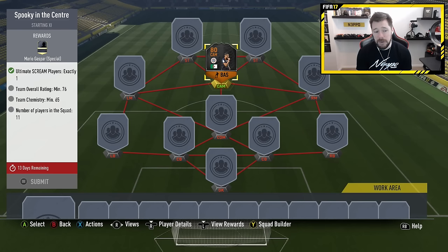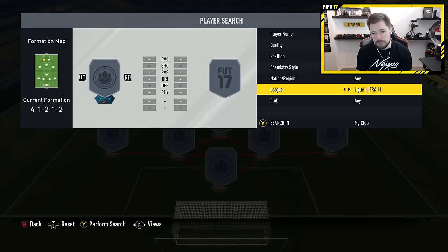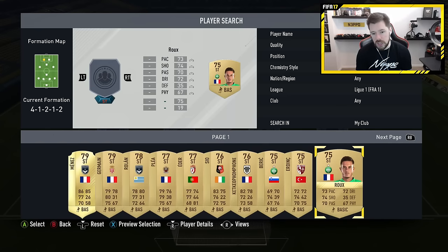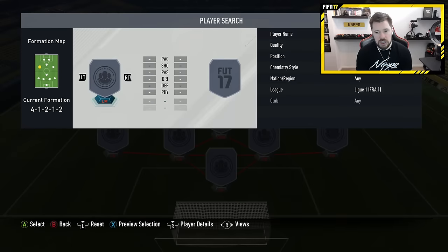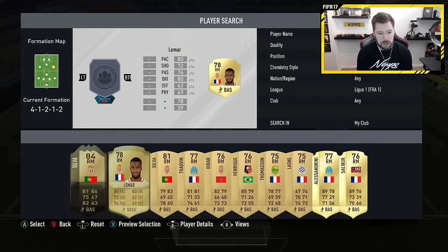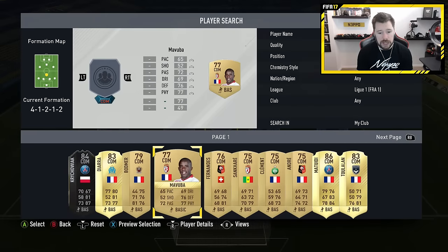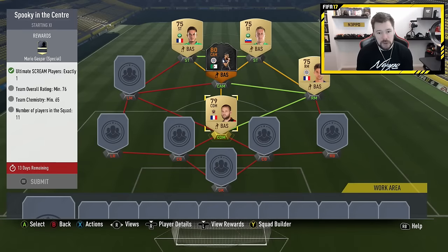All we need is a 76-rated team with 65 chemistry. It's actually going to be quite easy — just go to the French League and get this completed pretty easily, especially if we've got strikers from the same club, which would be very helpful. We'll use Rue and Beric here because they get good chemistry between them. We'll go for a French League left mid — I want someone that's not worth anything. Actually, let's go with the right mid. You just want someone with stupidly low pace. This French guy here is not going to be useful to anyone. That puts us to 39 chemistry, and team rating is doing well. We've got a CDM with poor pace. Bodmer is probably a little bit better for us.